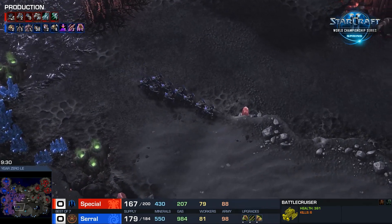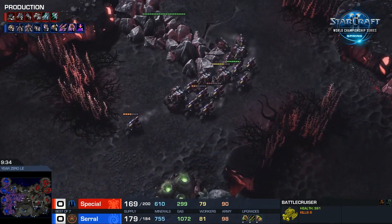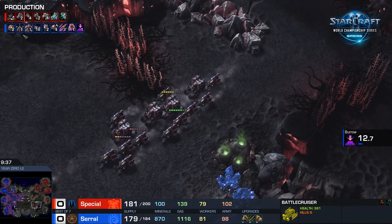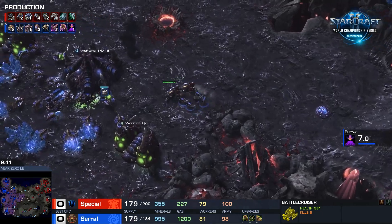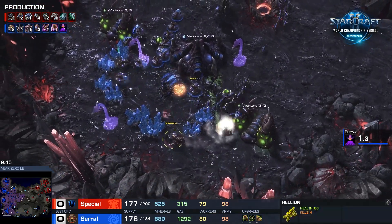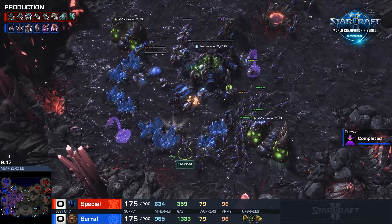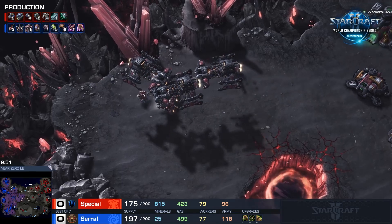Serral's starting to amass a bit of a bank as he approaches max, with the Hive on the way as well. He's been all about the attack upgrades because that really does help you out against Mech, and he's going to be needing Vipers very shortly — that's what the Hive is for. Hellions going for a runby; they do have Blue Flame attack, but they don't have any attack upgrades, so they're not actually that strong. The numbers weren't really there for the Hellions.